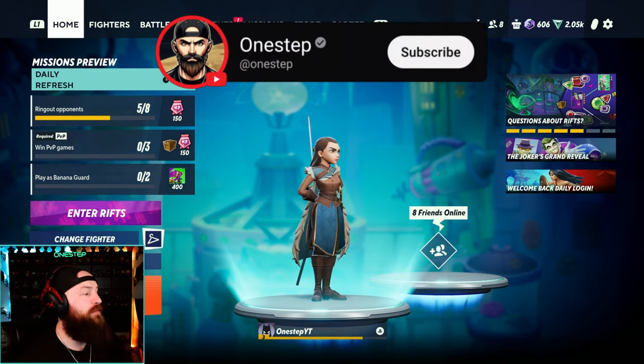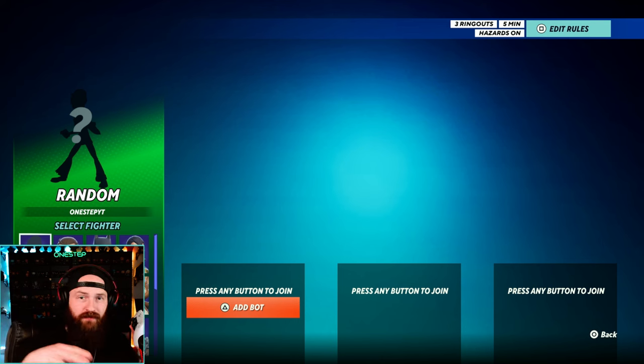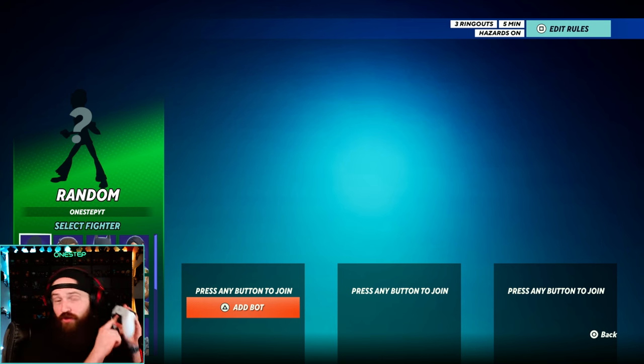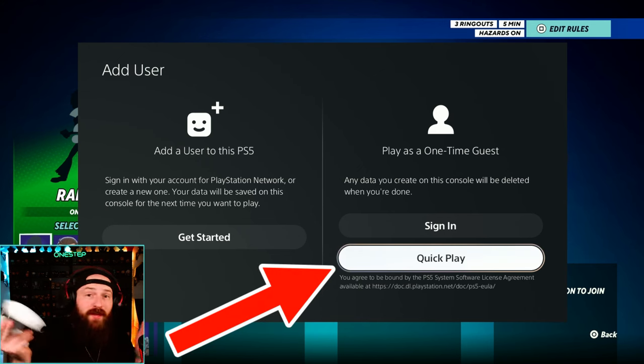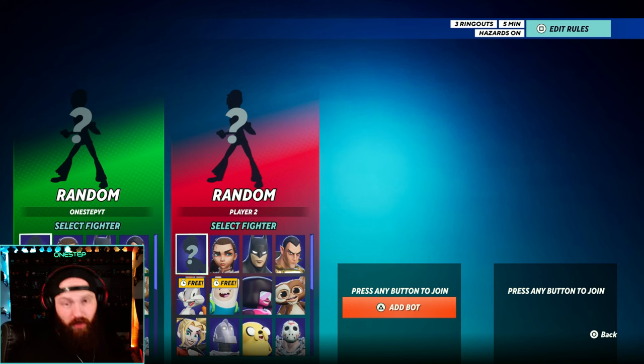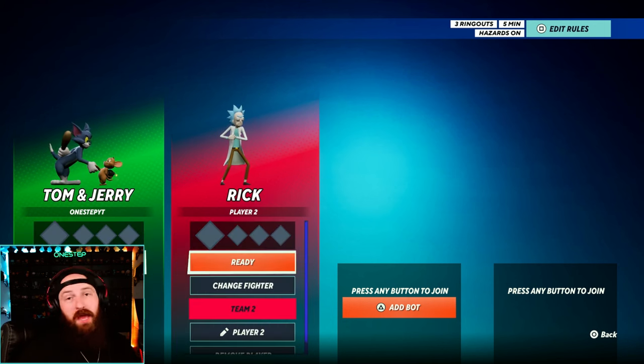For couch co-op, you have to go to game mode and change it over to local play. Here's where you can add bots to fight and a player two as well. You need two controllers. On player two, turn the controller on, sign in as a guest for quick play if you want, then just press X on the controller and you're good to go. This is where both player one and player two can then choose their character. You can press square to edit the rules, and then once you're both ready, just press ready up.